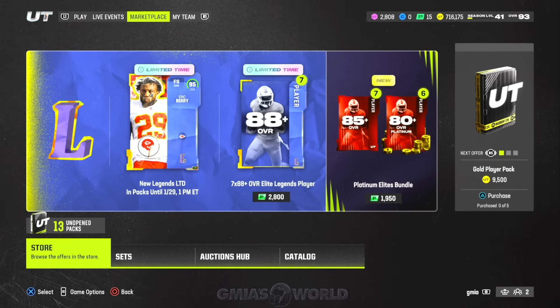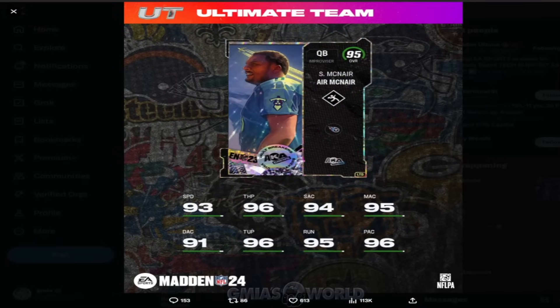Now I'm going to bring up the cards and show you what we're looking for. The first card is Steve McNair. EA Sports is very lazy — they didn't bother changing his card art. EA, you could give us a new Air McNair — hire a graphic designer, there are so many people willing to work for you. Let's start getting some new card arts because it's getting boring. Anyway, this card is probably going to be very expensive, and he is the limited for tomorrow.